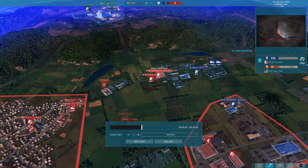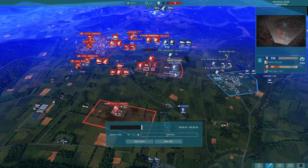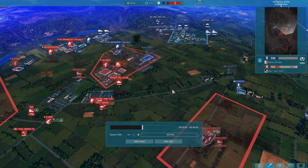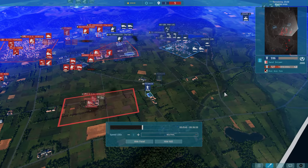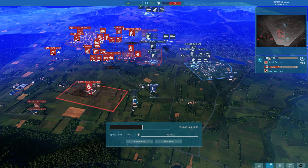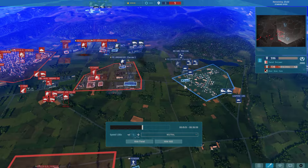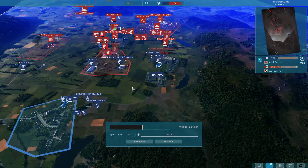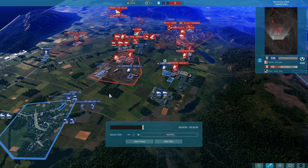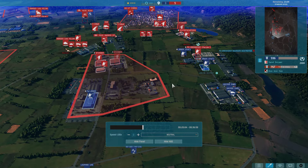I think what my opponent should be doing now is really pushing forward with these Jaegers and putting the pressure on me so I don't get as much of a buildup. Of course that's easier said than done, and the point of this is not to shame anyone. I think he handled this whole situation quite well given the circumstances. There's a big buildup on his side — I think there's just uncertainty on his part. More recon to get an idea of what I'm doing would be useful.